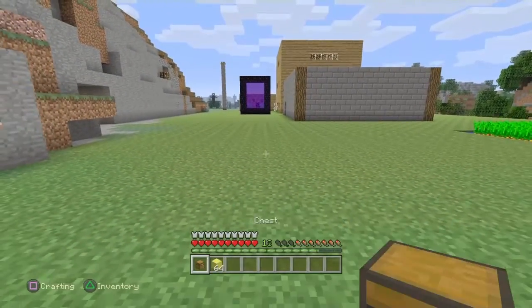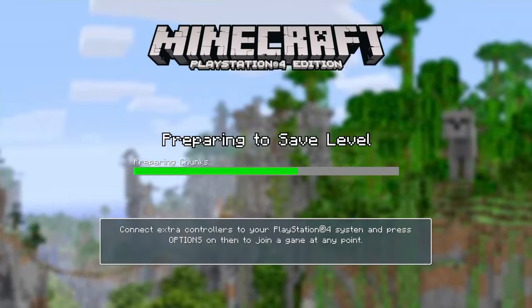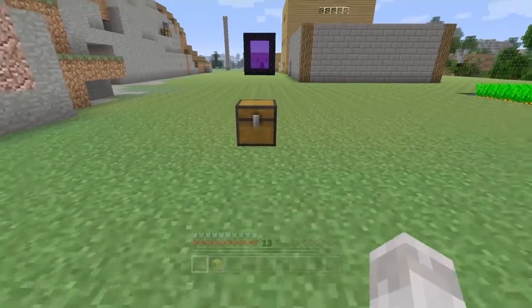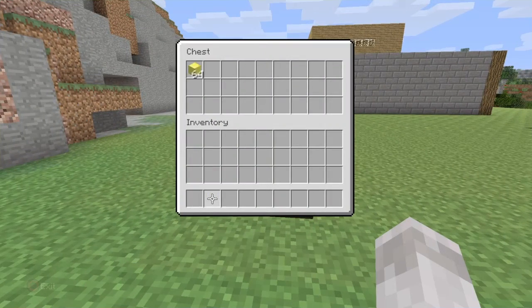So look — I disable autosave, and then save game. I save game and press OK, and I make sure autosave is enabled. Once that has happened, I place down my chest, like so, and I put the item in it.